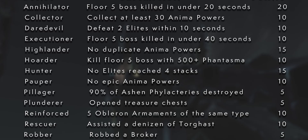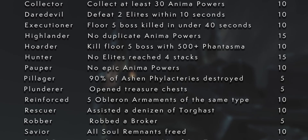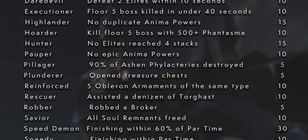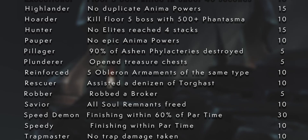Popper is for selecting 0 epic anima powers. Pillager is for destroying 90% of the Ashen Flactries. Plunderer is for opening chests. Robber is for robbing a broker. Rescuer is for helping friendly NPCs who you'll find. And Saviour is for saving all of the souls that you'll find in a run. Speed Demon is a whopping 30 points for finishing within 60% of the par time, while Speedy is for completing within the par time. And Trap Master is for not taking trap damage. That's what we know so far - there could be a few extras.